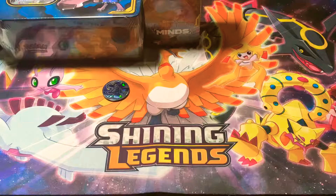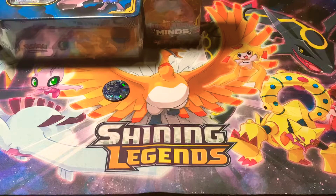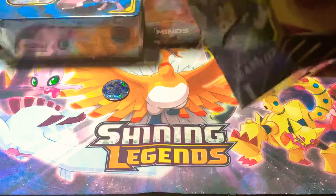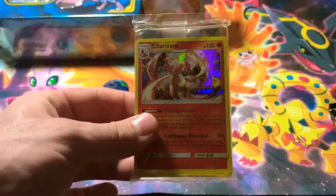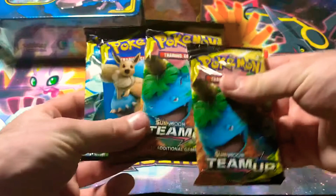Let's get into the Team Up Build and Battle Deck Box. These deck boxes have four booster packs in them and a 23-card evolution pack, including one of four holos — not foil, I always say that. We've got a little deck-building tips poster here. Oh sweet — a Charizard Team Up promo card there. I'm not going to open this up, I'll keep that like this.